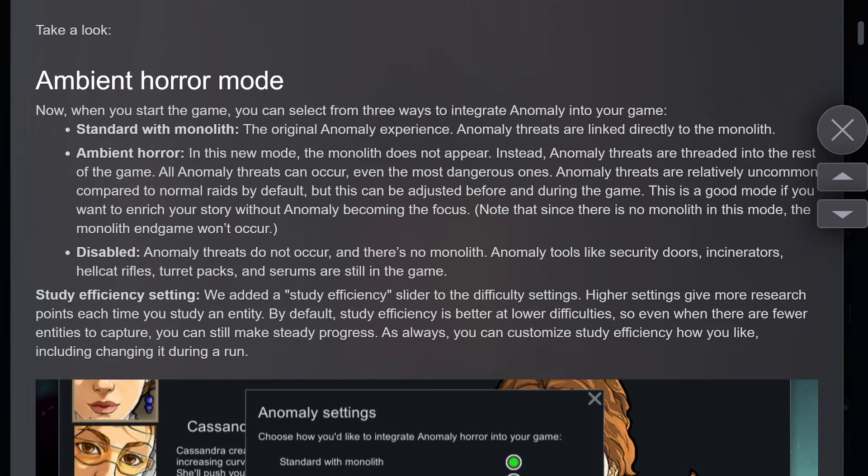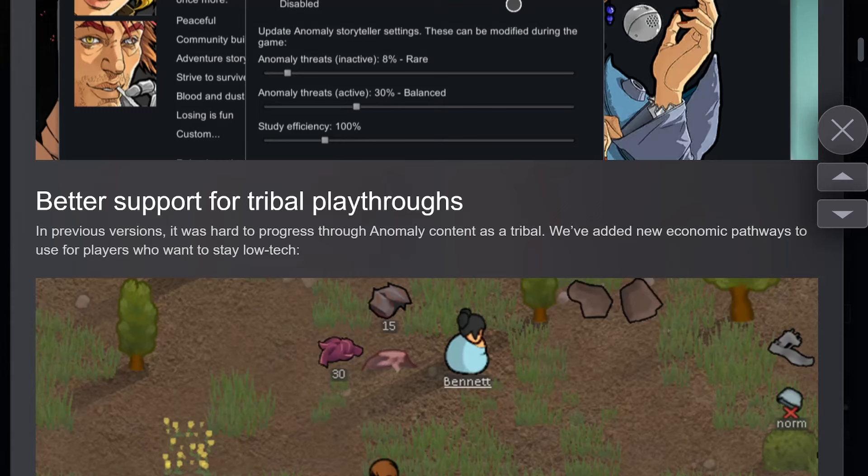They also give us a third option, which is disabled, where you won't get the anomaly threats. However, we get to keep all the tools — security doors, incinerators, rifles, etc. — all the toys that came with it that do not require direct anomaly content. I'm very happy to see that.